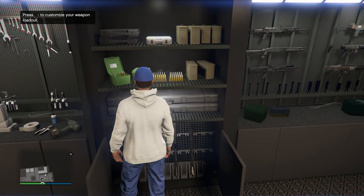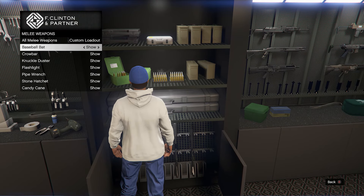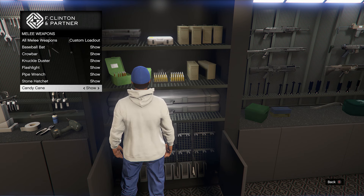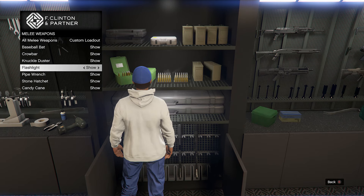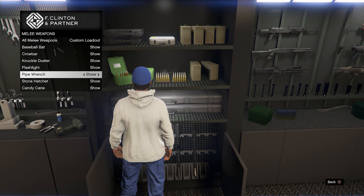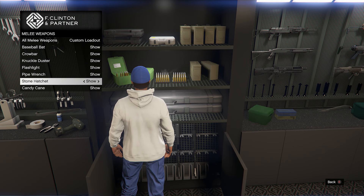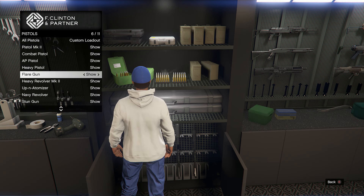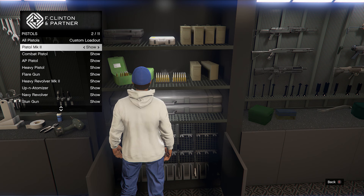Here's the weapon loadout section, so we're going to press the d-pad on it, and in here we can actually just show and hide whichever weapon we want. For melee weapons, this one doesn't matter as much — I don't really mind carrying melee weapons since I don't need to scroll through them too often. So I'm just going to leave that as it is. But for pistols, we have so many and a lot of them are pretty much the exact same.